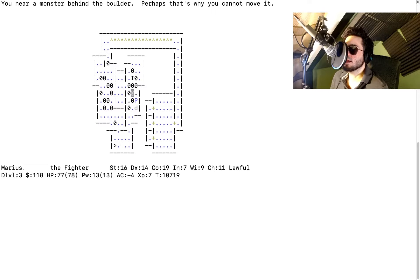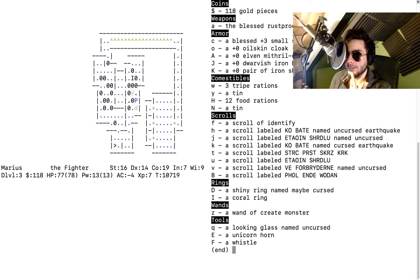You can snap a wand, which creates a magical explosion — the most elaborate way of killing what is possibly a fungus on the other side of a boulder. I don't know what the blast radius is. It's a wand of create monster, so it might create a lot of monsters, but it might not.